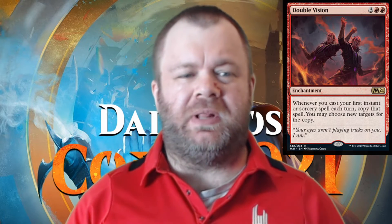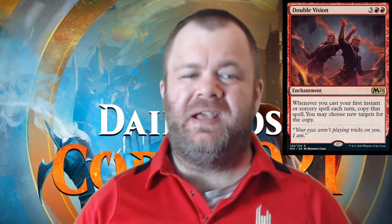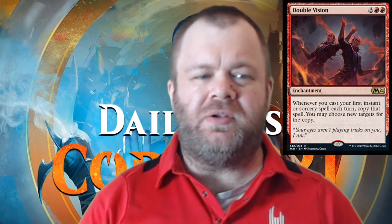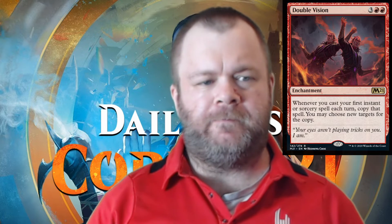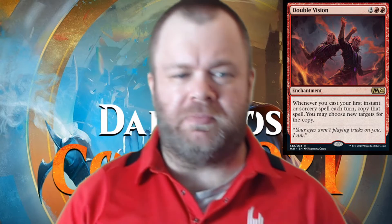So here's the new card: Double Vision. I've always been a fan of anything that will allow you to copy a spell, but often you don't have the mana to cast a spell you want to copy and the copy spell on the same turn. Double Vision allows your first instant or sorcery spell each turn to be copied, so you can just have it on the battlefield and use all your mana to cast a really big spell that you can copy. Red and blue certainly have some nice targets if you want to deal some damage and draw some cards.